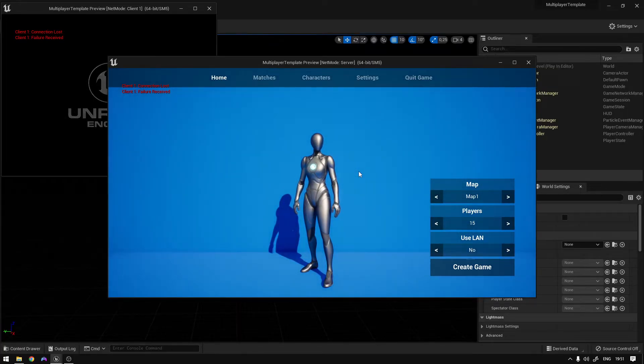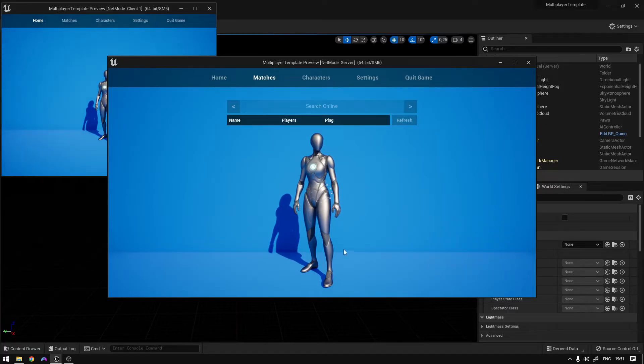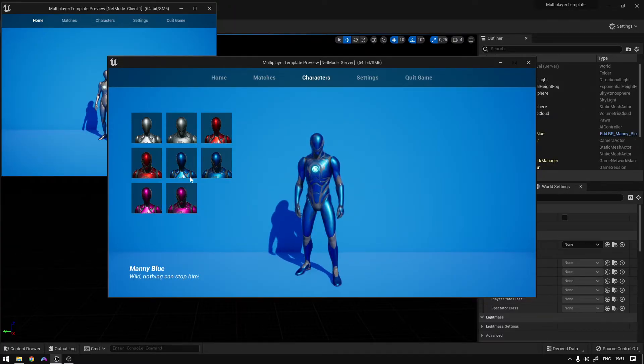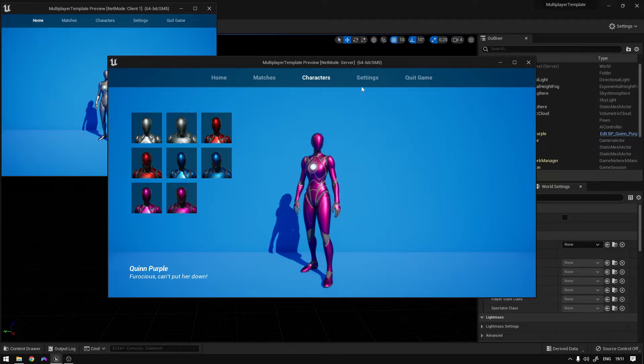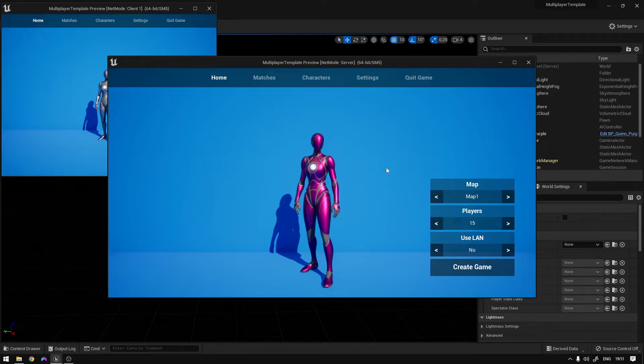Basically you can create matches on different maps. You have this matches menu where you can search for the servers. You have the characters menu where you can select all of these different characters, and the settings menu where you can configure your settings. And you can of course quit the game. I can give you a little demo here.